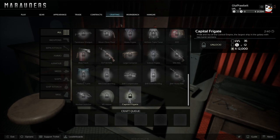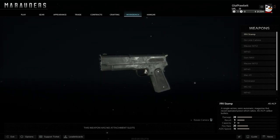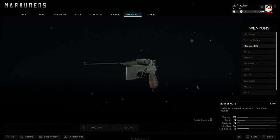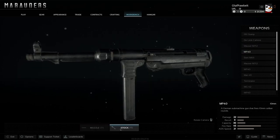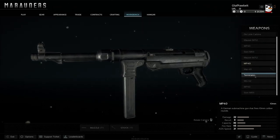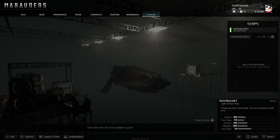At the workbench it's just gun customization. There isn't too much right now — I think they'll add more later on. Some guns have no attachment slots, while others have mag, stock, muzzle, and so on. Some have up to three attachment options — it varies by weapon.